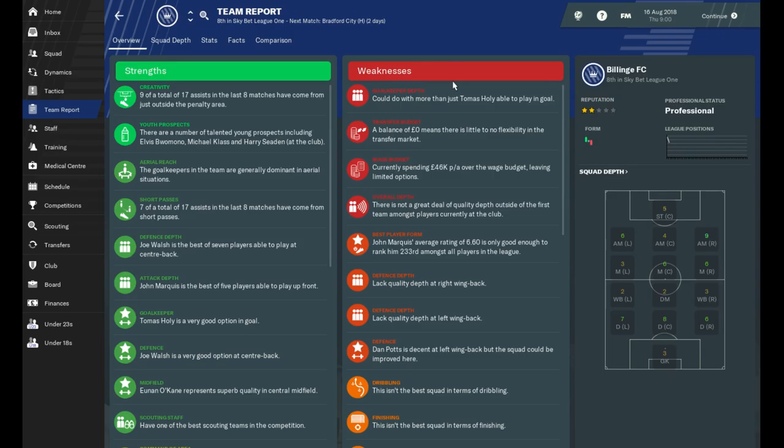Let's have a look at the team report — it shows you our strengths and weaknesses, and also the squad depth. You can see we're missing a lot of wing backs. We've got too many in some other positions — maybe I could offload a few of them. We've got some hot prospects in the youth team. We're decent at short passing and we've got good attack depth. The weakness is goalkeeper depth — we'd probably need to hire another goalkeeper. I actually changed the transfer budget to zero because our wage budget was quite a lot, so I needed to make up the money.